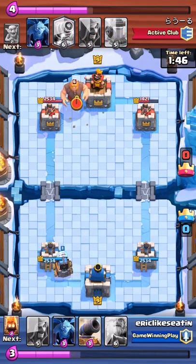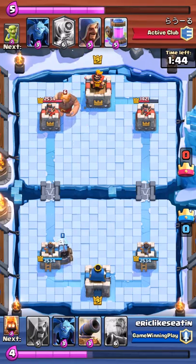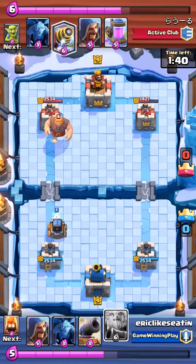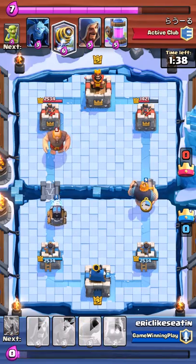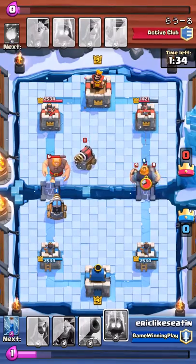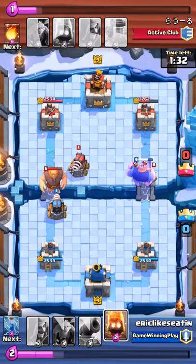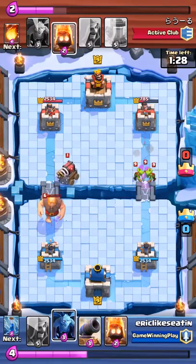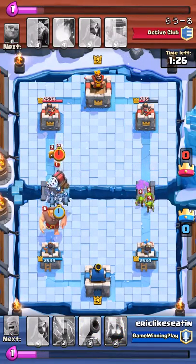So here we're going to do the same thing — sparky on the left. He's sending a giant again. That's five elixir on an offensive-only troop, really; it can't do anything against sparky besides slow him down. He dropped a sparky behind his giant, which is a pretty decent move. He's probably going to one-shot my sparky right here, which he did, but my sparky got one shot off on his giant right before it died.